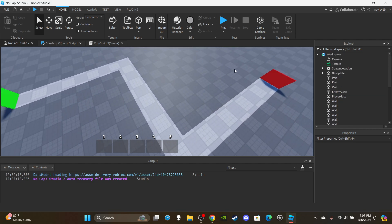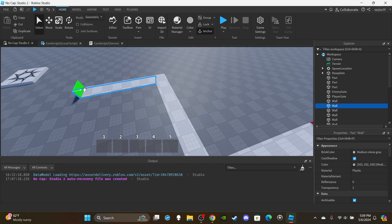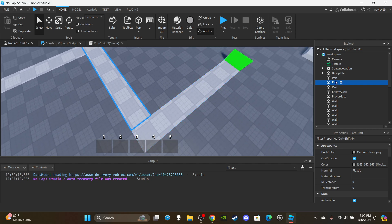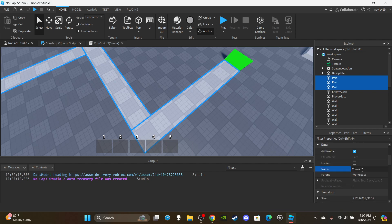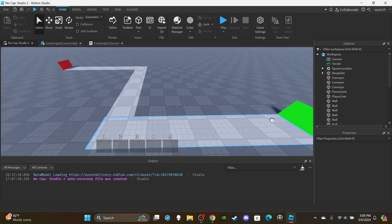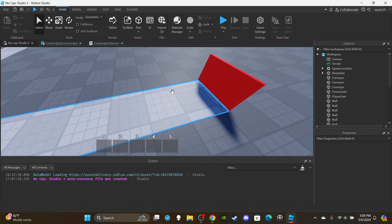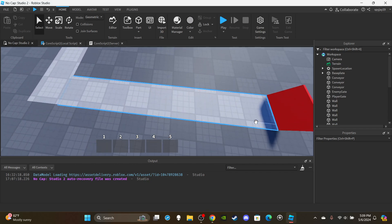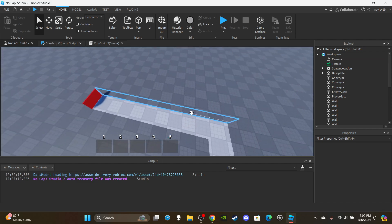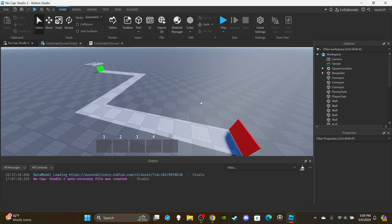First, you want to find all the parts that are the conveyor. Remember, we have our invisible walls, our enemy gate, our player gate, and then our flat tiles or parts — these are going to be our conveyor parts. I actually struggled for about a day trying to figure out how to get enemies to move from one gate to the other. I thought they were using pathfinding, but then I realized it's just like a tycoon conveyor belt where velocity is changed so parts slide along — and that's the exact same concept here.